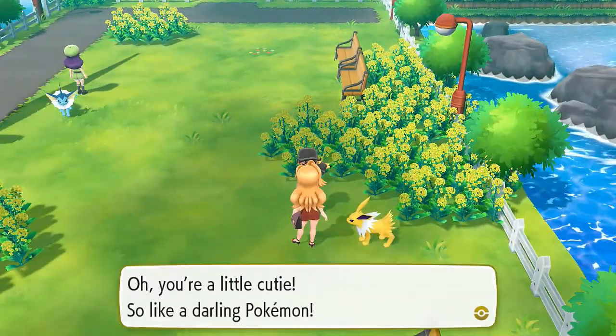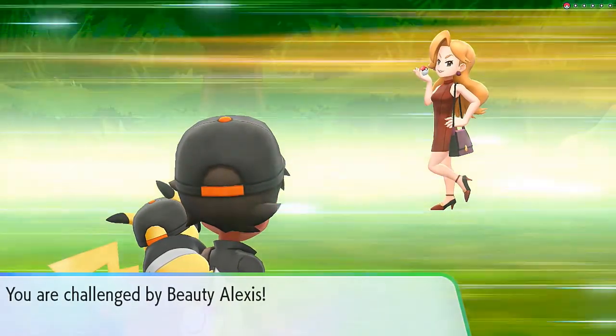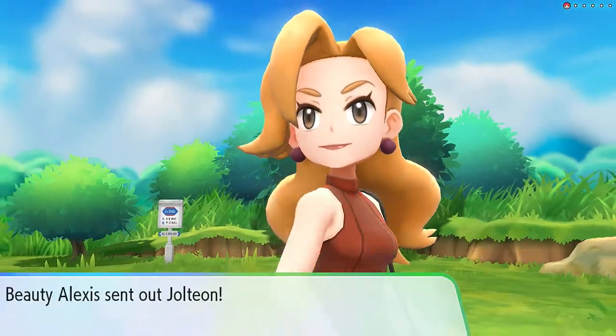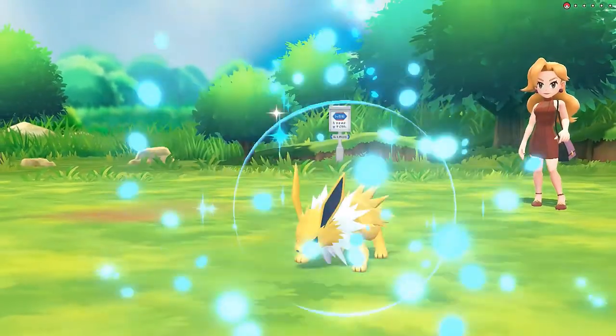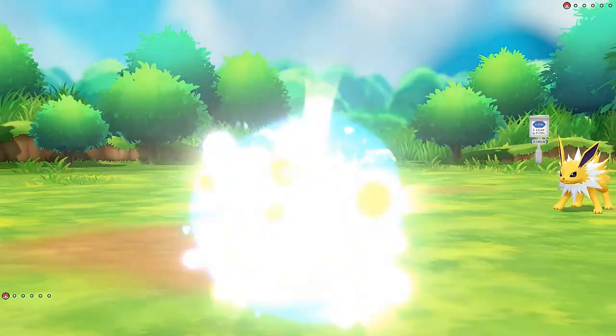Talk to this lady - 'Oh you're a little cutie, such a darling Pokemon.' You're going to be able to find the three Eeveelutions here. Here's a funny thing - I did transfer the three Eeveelutions into my game from my last walkthrough, so I already got them in my Pokedex.